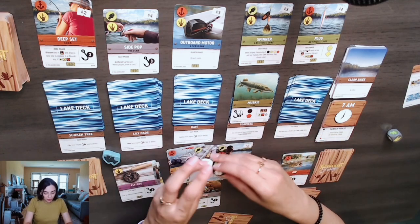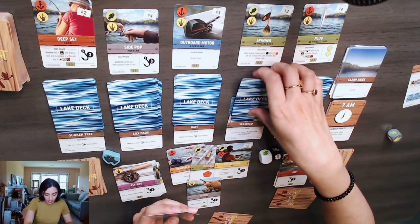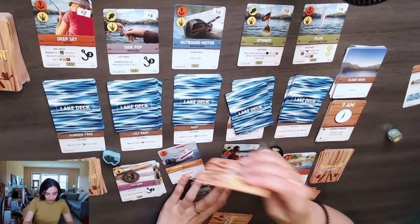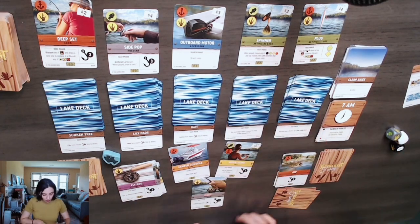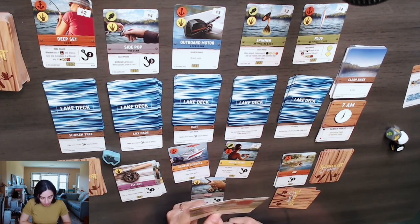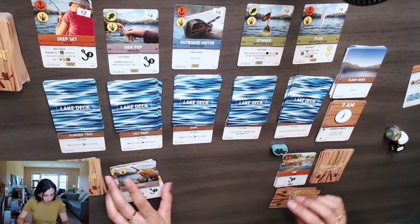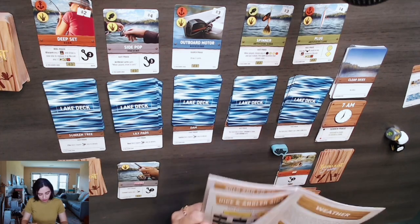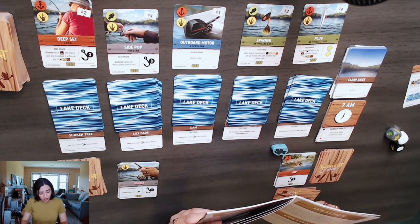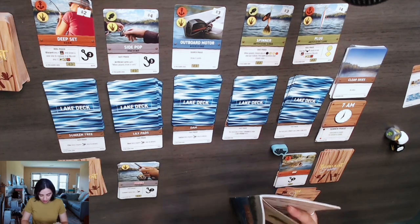I roll the dice to see if I can catch it. It's a pop — a pop means I permanently lose a lure card. I don't catch the fish, so the fish goes to the bottom of the deck, and I permanently lose my lure card from the game. I double-check the pop rule: the result of a pop in a fight means your fish gets away and you lose your lure. That's going to make the game harder for me.